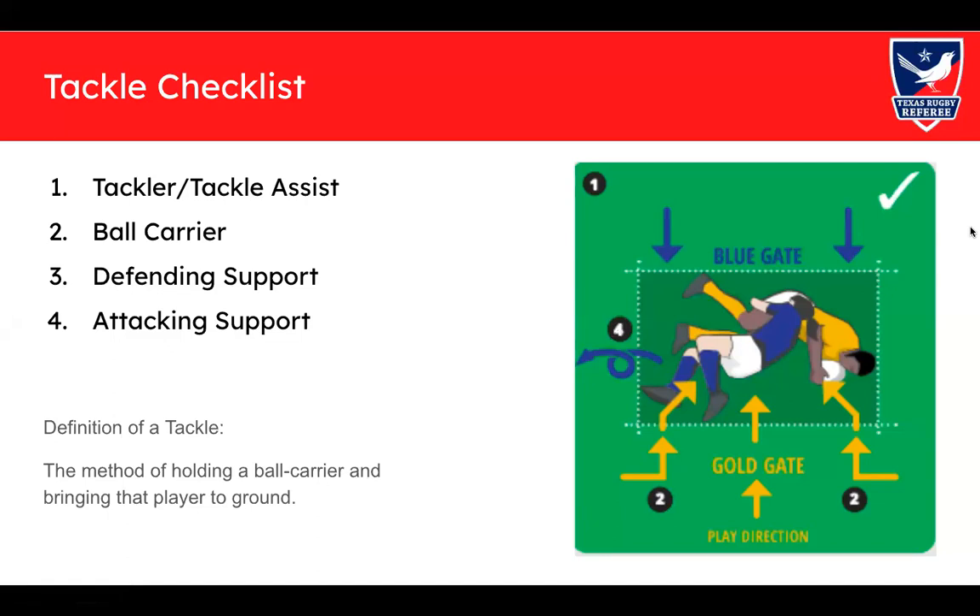First, we'll go through our tackle checklist — by checklist I mean a process in your brain you go through anytime a tackle happens. Sometimes the tackle is really clear, nobody's contesting for the ball, it's at the back, and we play on. But particularly where you have a lot of people at the breakdown contesting, you want to go through this checklist in order. We're going to look at the tackler and tackle assist first.